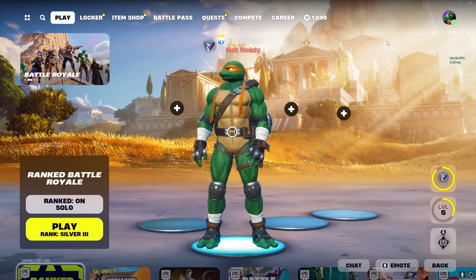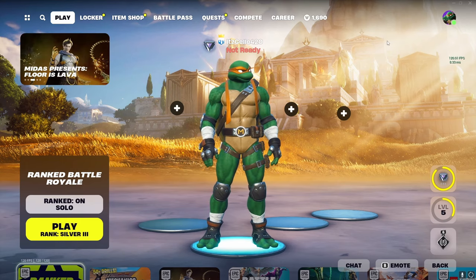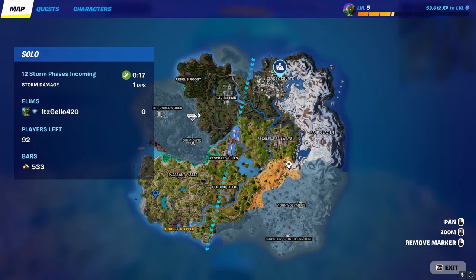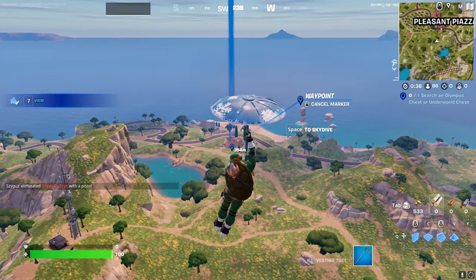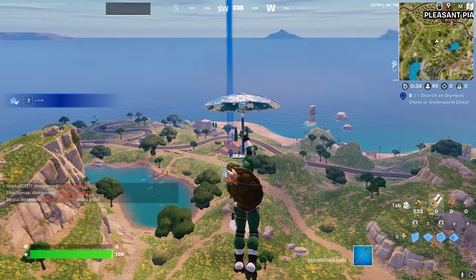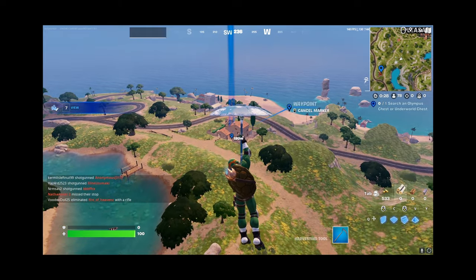Until then, let's just continue trying to rank up as much as we can, and let's hop into game 1. Where do we go? I'm feeling our usual spot next to Snooty — some things just never change. We landed at this spot for our zero build Road to Unreal, and now we're landing here for our build mode Road to Unreal. This place is just that good, except I'm pretty sure they got rid of the vault in the basement — but whatever.